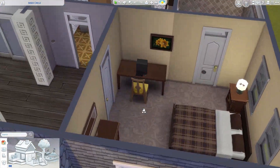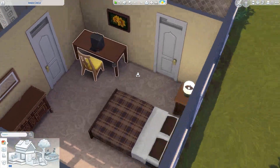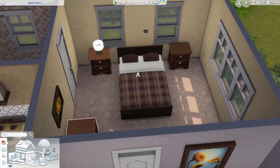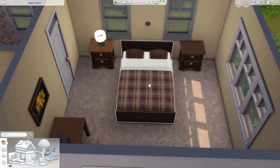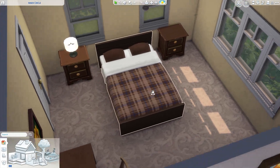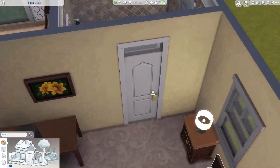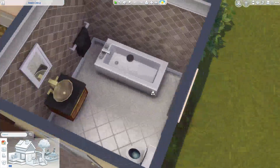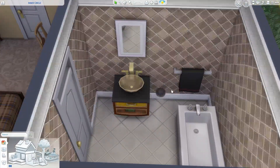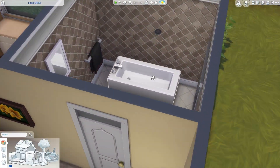Coming over here, I have the computer in the bedroom — it just fit the best. I wanted to have more money to swap out the bed, but I chose the most 70s-looking bed I could find in the base game. Then in the bathroom we do get a nice little retro sink, but only a tub.